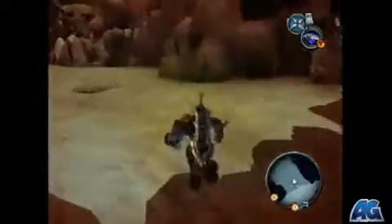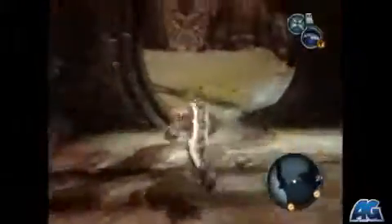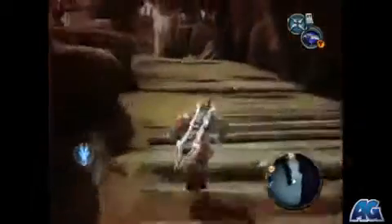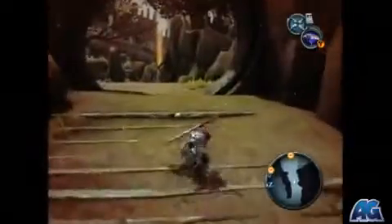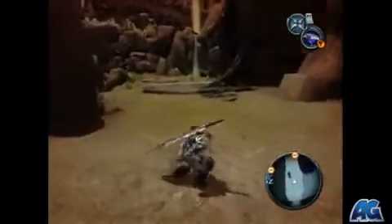To counter-attack, you just got to tap right bumper at the point of contact. Keep in mind, if you do any damage to them aside from counter-attacking, they won't count. So just keep your finger away from X and Y and whatever else buttons that might attack. When you counter-attack, you don't tap right bumper and then press X to attack — it automatically attacks, so the only thing you need to do is press right bumper.